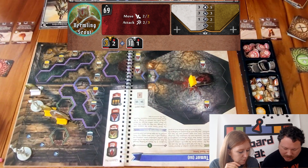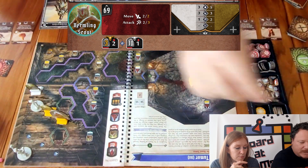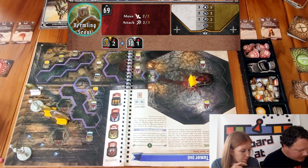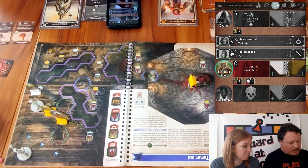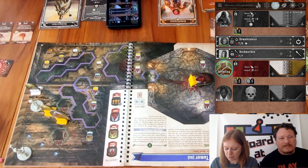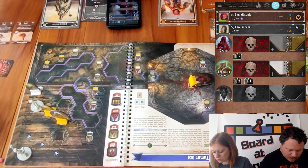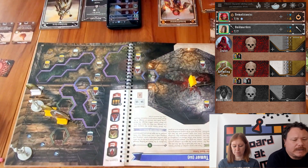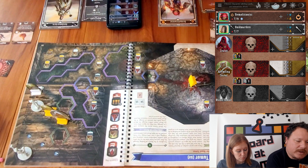That's the end of round one. I need to remember I'm strengthened for the next round, which means on my attacks I flip two modifier cards and take the best result.